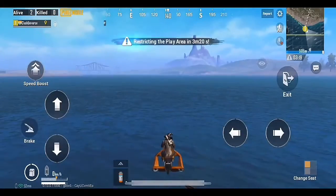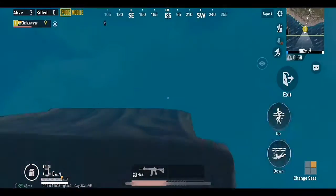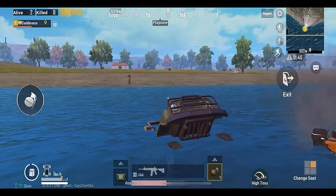If an enemy follows you while you're about to take a boat, go near your drowned vehicle and tap the Get In button. You can throw a grenade towards your enemy while seated inside your vehicle.